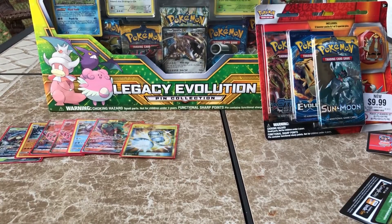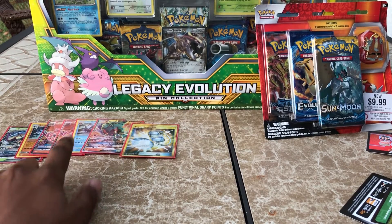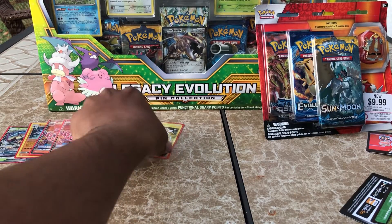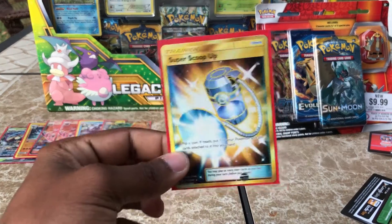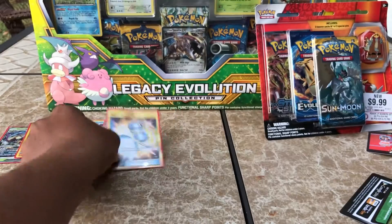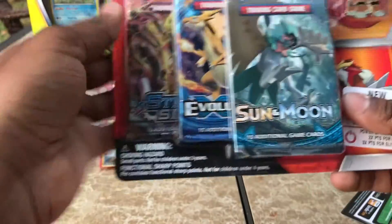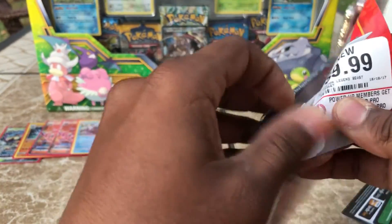Just to recap so far: we have gotten the Golisopod GX, a Holographic Lucario, two Salazzle GXs, a Holographic Gyarados, a Marshadow GX, and we have gotten the Super Scoop Up, which is a very mysterious card to me. Very mysterious. So let's move on. I'm excited for this pack because it has the Evolutions — that is the era of Pokemon I grew up in.